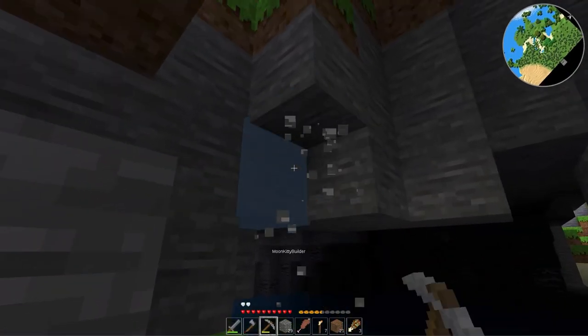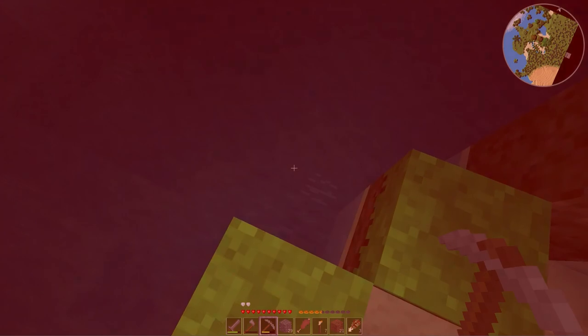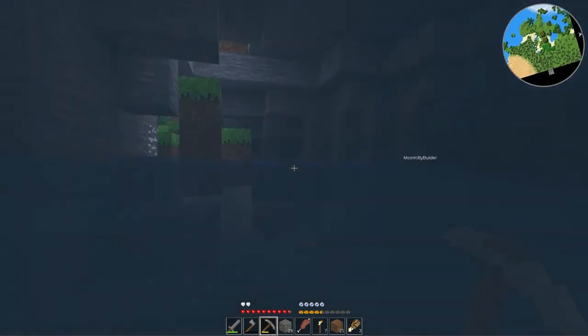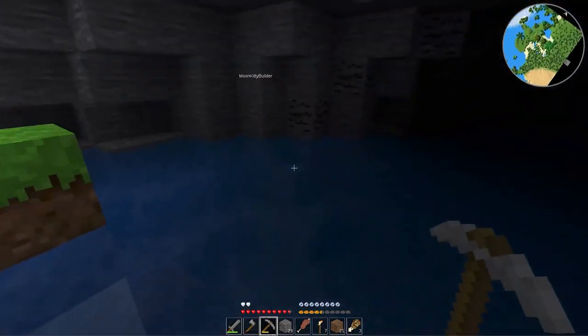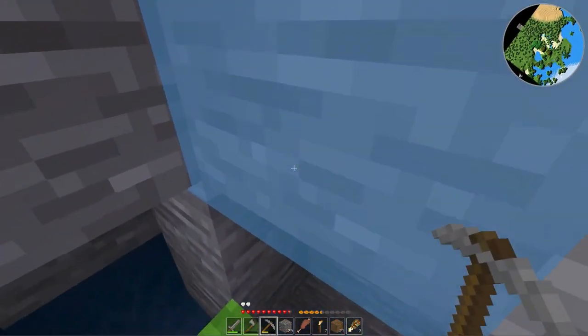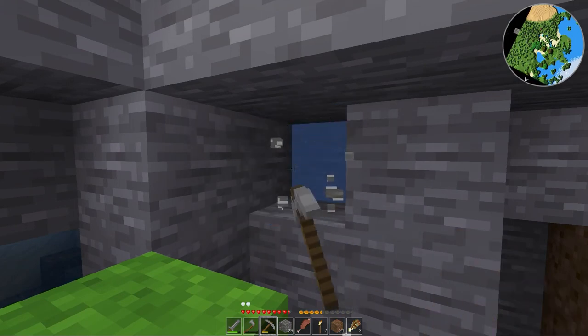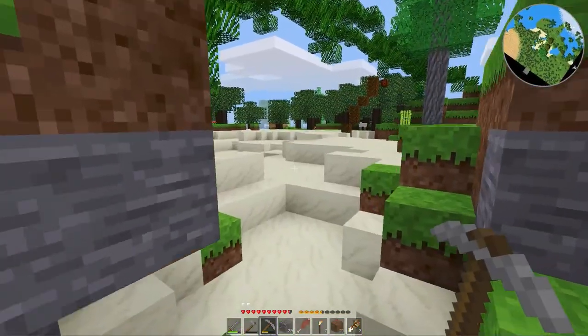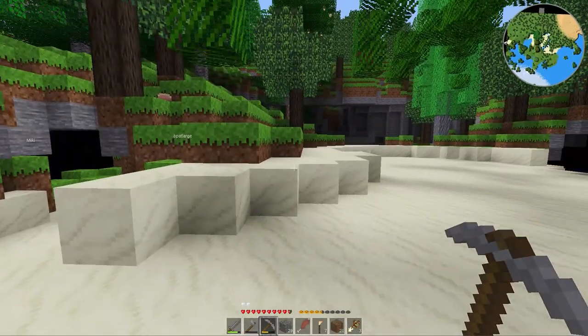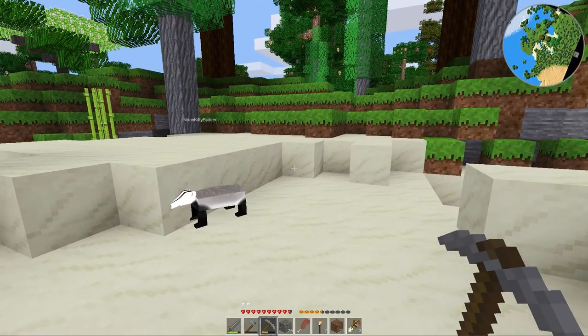A bunch of my armor got wrecked from standing in the torches - I'll demonstrate again: torches deal damage. I did not realize that until I took a whole bunch of damage. Very uncool. But to be fair, in real life if you were standing on top of a torch you would probably get burnt, so it's not totally unrealistic.